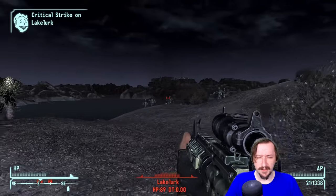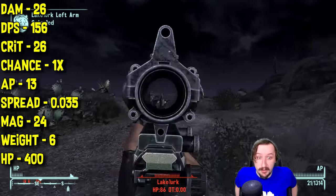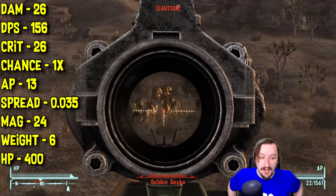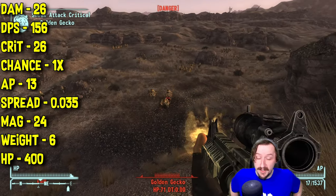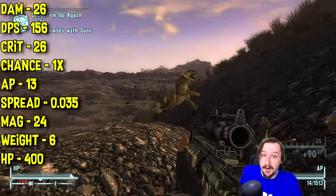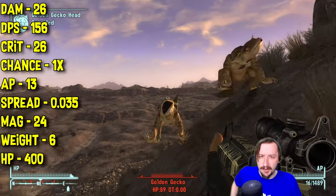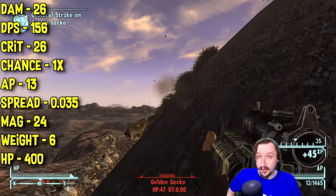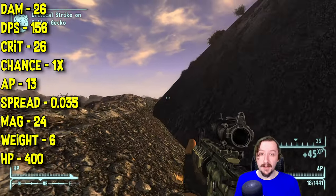Once you have the All-American, it has slightly different stats than the standard Marksman's Rifle. It requires 100 guns and 4 strength to wield. It does 26 damage per shot and 156 damage per second — even more than the regular Marksman's Rifle. It does 26 damage on crit with a 1x crit modifier. It only costs 13 action points in VATS — 14 is already incredibly good, but 13 gets to the point where you can reasonably squeeze in an extra shot per full VATS bar. It has even less spread at 0.035 and holds 24 rounds rather than 20. It weighs 6 and has 400 item HP, same as the Marksman's Rifle.